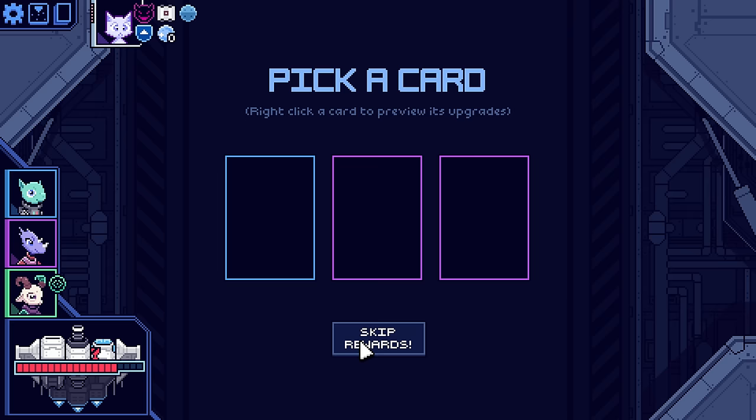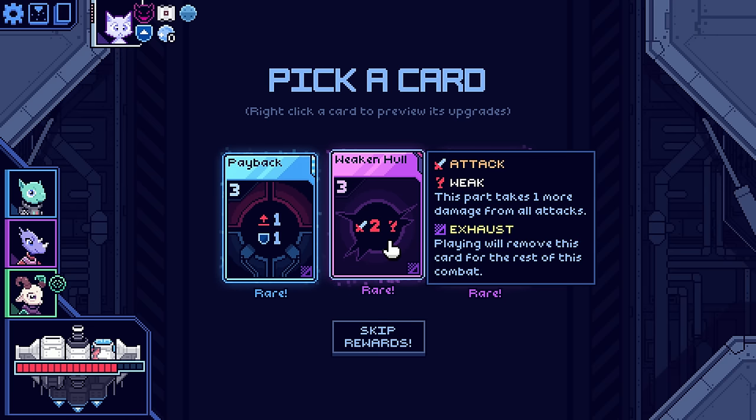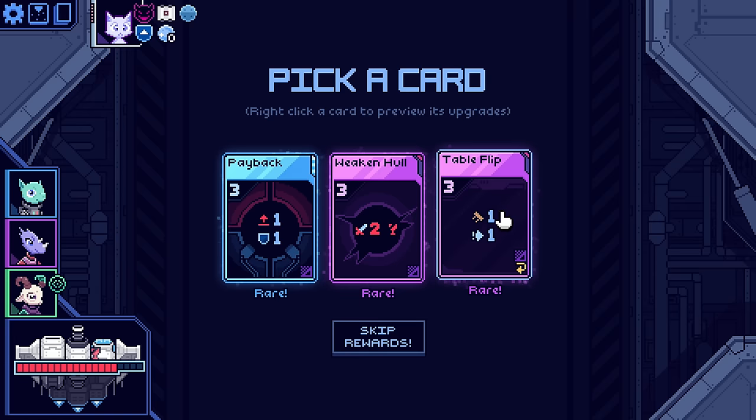We did get the big heal at the end of the first map. Happy to have it. Payback — whenever this ship is hit, it immediately shoots a one damage attack. Your positioning matters even more now. We can hull. The part takes one more damage, so this weakens the section that it hits. You can upgrade this to become brittle too, but that's very expensive. Or Table Flip — all cards with flippable actions such as move are flippable for the rest of combat. This card is also flippable — instantly move one space to the right. Playing will remove this card for the rest of combat. It's expensive.